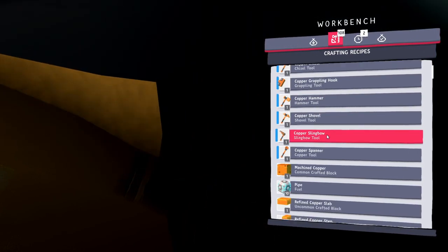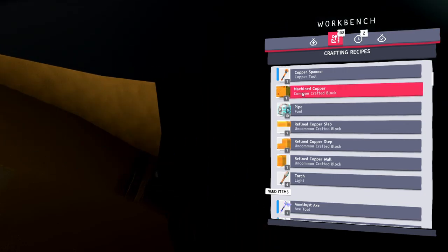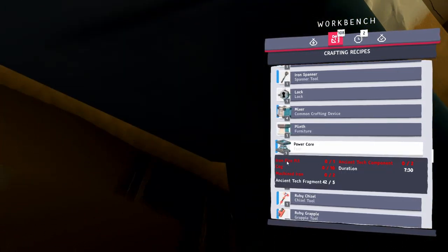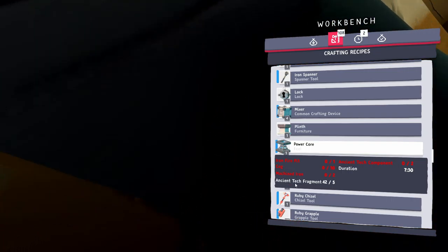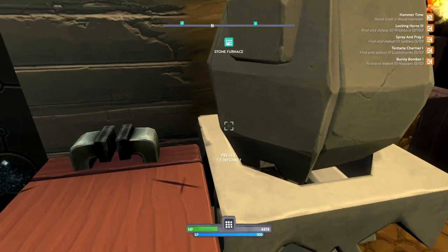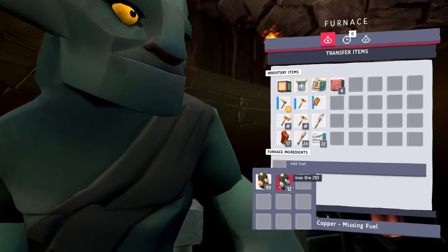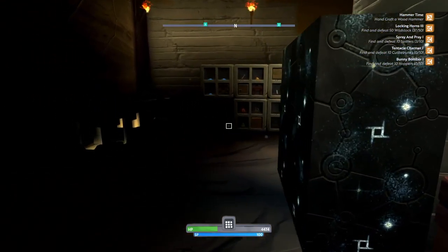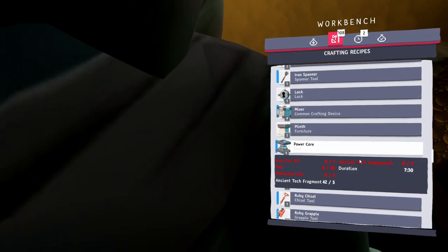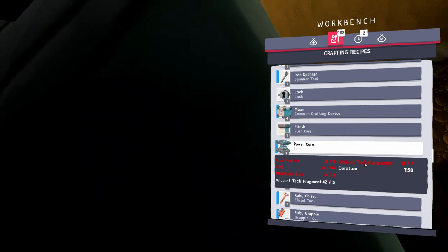We can now make machined copper. I know that for the power coil we need machined iron, and we do have the iron fire pit, the cogs, and enough ancient tech fragments — but we're going to need machined iron. I need more coal to make more iron, and I need 13 more iron. I only have 12, so that's not going to cut it — we'll have to go get more iron. The grind continues, and we still don't have the ancient tech component, which is a stumper.